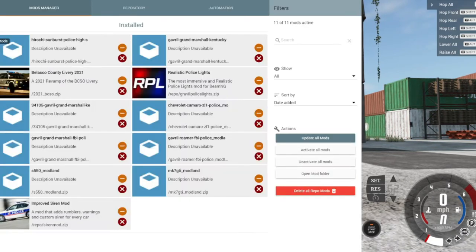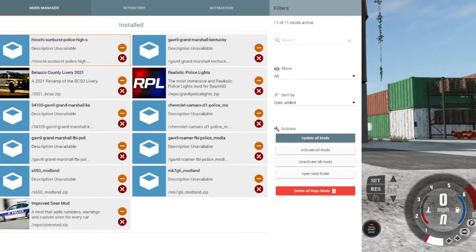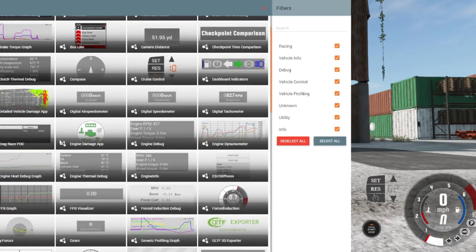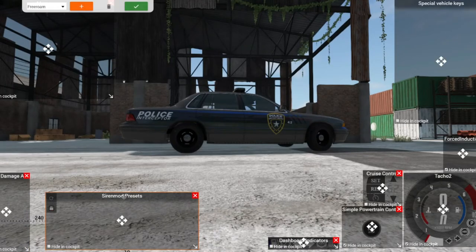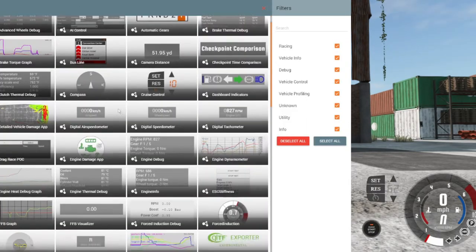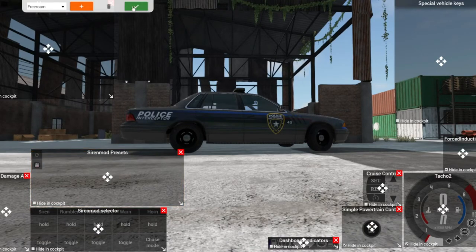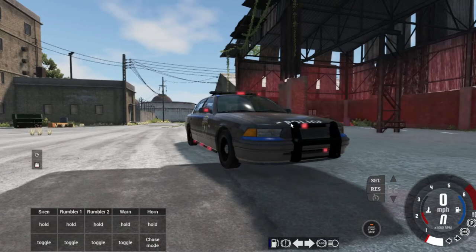Alright, so that's your realistic police lights right here — your RPL. You're going to go to your repository, look in Realistic Police Lights, and that should be one of the first things you see. Then you're going to go down to UI, go to the top, and click Add App. You're going to look for Improved Sign Mod Presets, which you'll put anywhere on your screen that works for you. Press your tick and you've got that down here. So you can have some keybinds — I've got some keybinds set up.